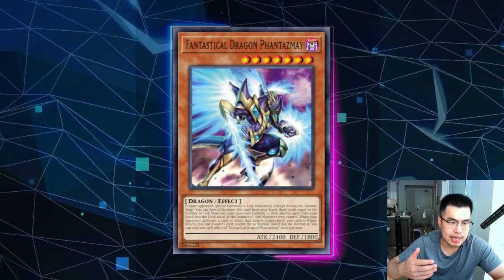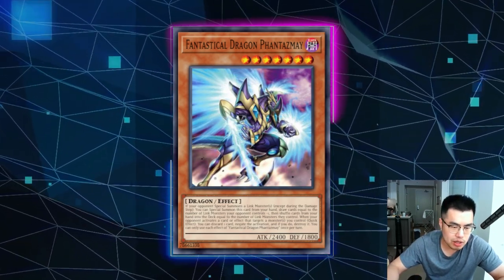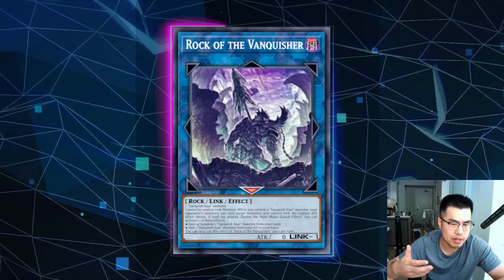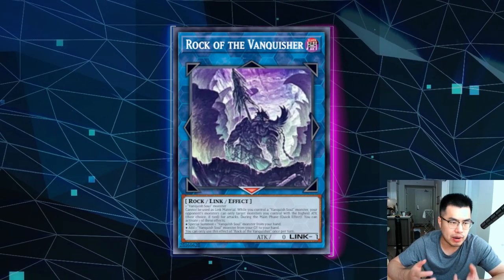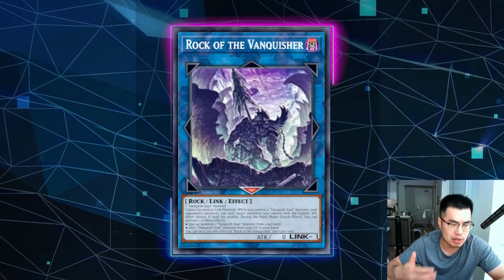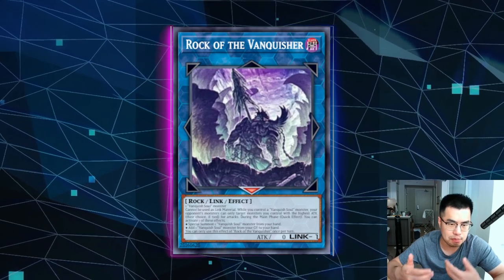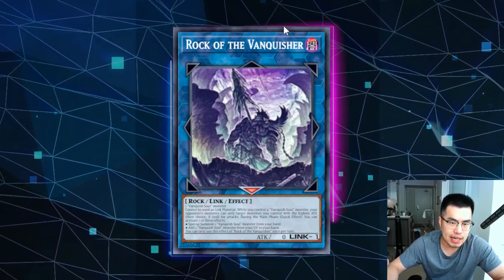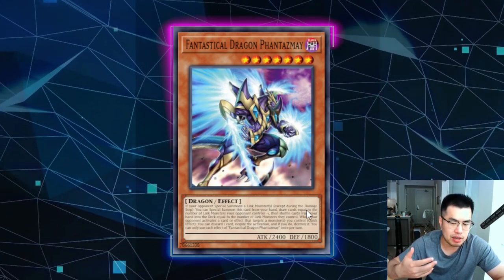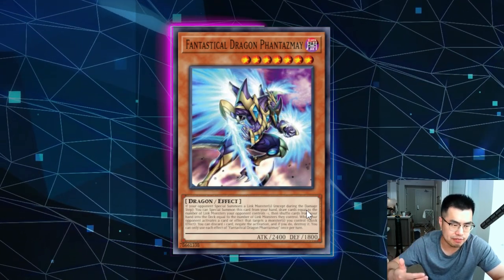Another hand trap that's actually very good against the deck is Fantastical Dragon Phantazmay. They're always going to go into the Link 1 — that's their traditional play and setup, a lot like Sky Strikers. Their monsters revolve around Rock being on the table, and a lot of times they're ending their turn with just a Rock of the Vanquisher or another monster on board with a grip full of hand traps. So when you Phantazmay on the Rock, you're going to be able to draw two cards, pull back one, and then have Rock of the Vanquisher plus a Phantazmay to threaten the Rock by entering battle and forcing the Musi effect.